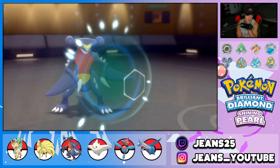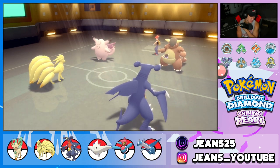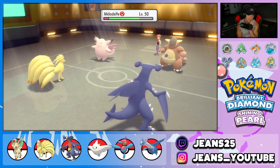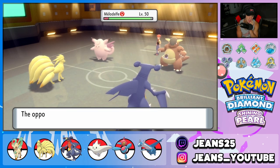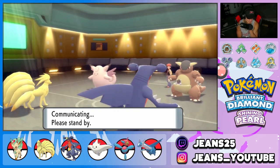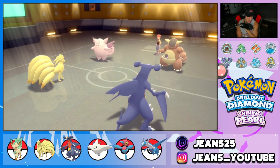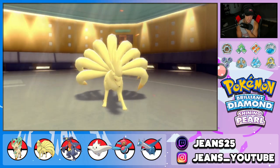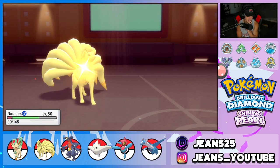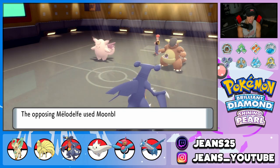He goes for Fake Out into my Ninetales. I need Life Dew — okay, Life Dew comes in here. Speed should still be in our favor. I could Swords Dance at this point. He made a great Protect with the Lycanroc. He's going to Fly and chip up some damage. Last Resort coming in hot — see you later Ninetales. Ninetales drops out. Last Resort picks up the KO. And now it's going to finally drop the Moonblast.